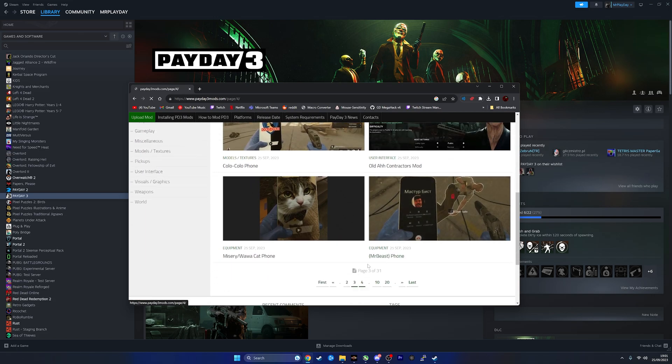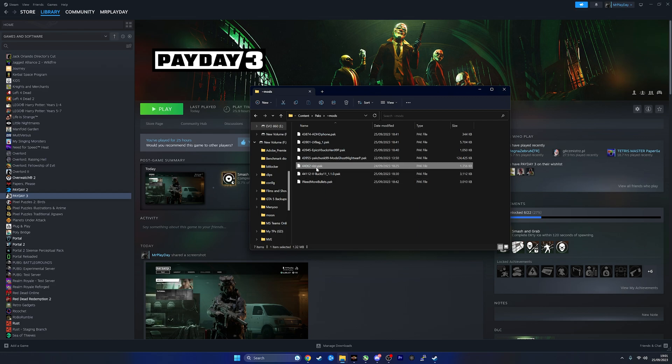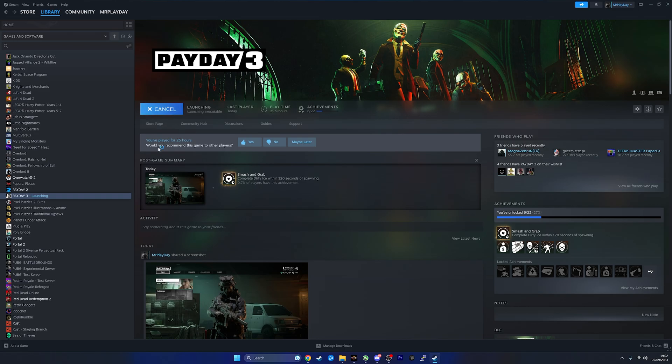You've got Mr. Beast phone, blah blah blah — these are my mods. I've got the Riz, I'll show you what that means. I Need More Bullets, VBucks, Ghost Simon Ghost Riley — such a sick mod — Epic VBucks Van, Louver Tomb Bag, and ADHD Phone. I'm going to launch Payday 3 right now and show you my mods.